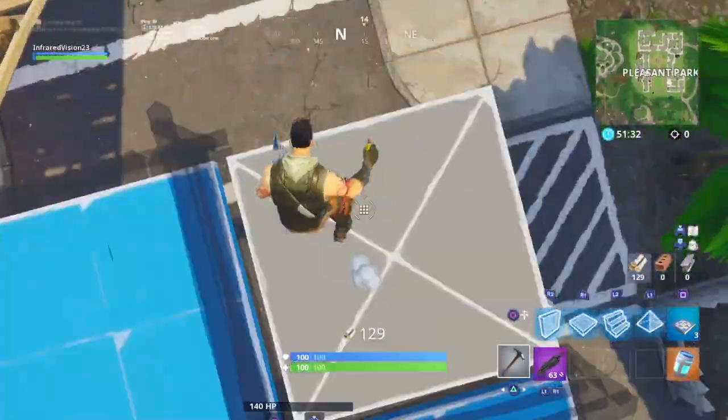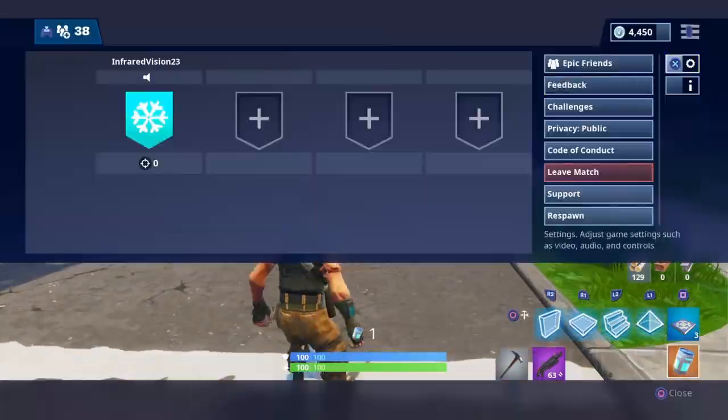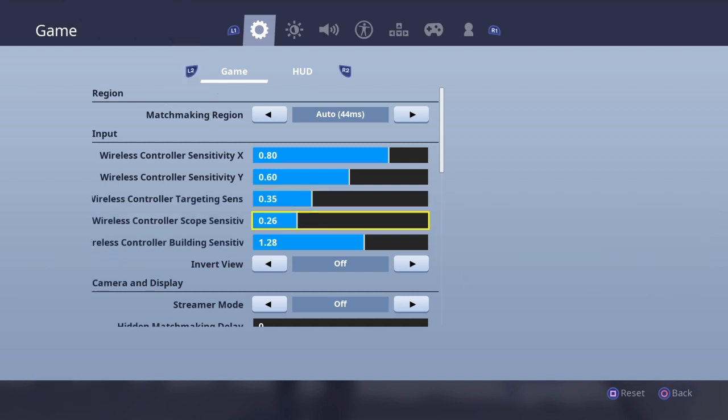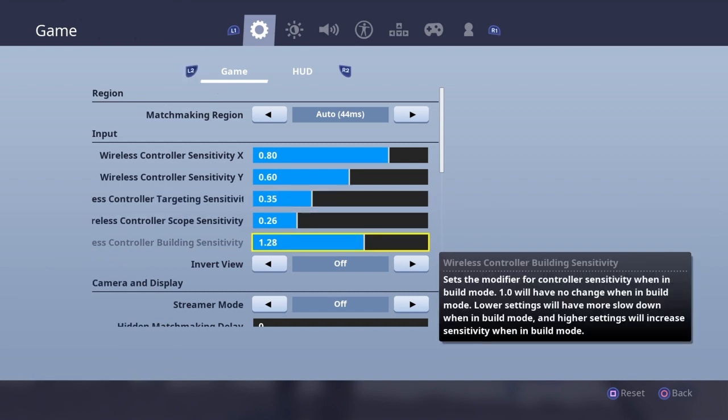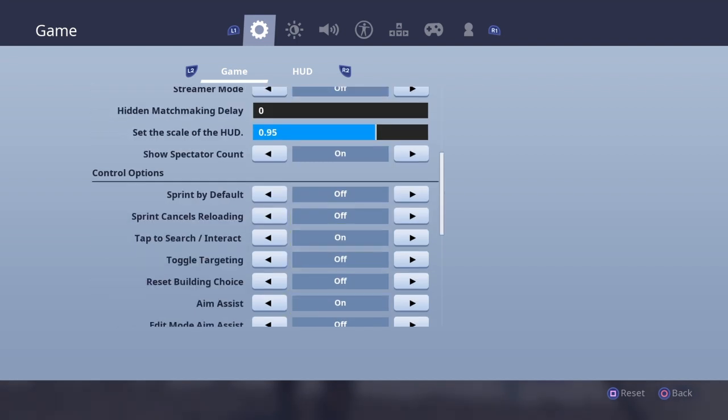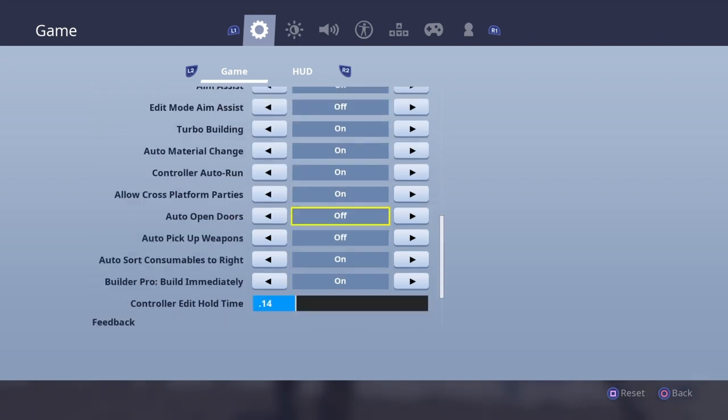I'll show you guys the settings now. I changed it to 8 look sensitivity, 6 build sensitivity, 35 for targeting, 26 for scope, and 1.2 for building sensitivity. I didn't really change anything else — everything else is still the same.